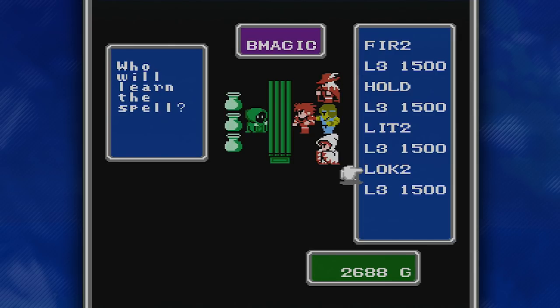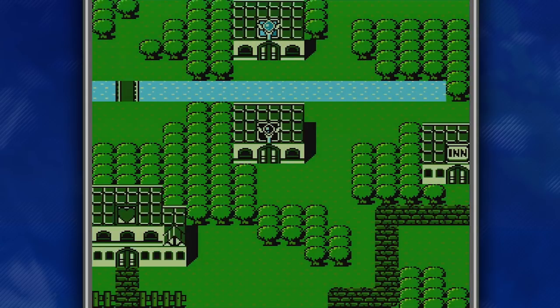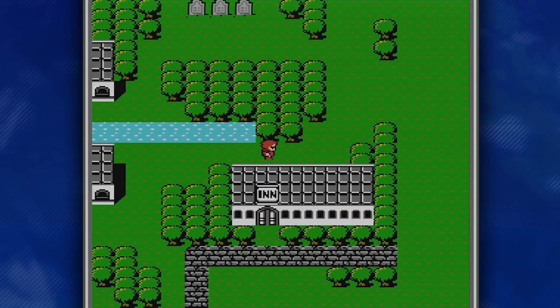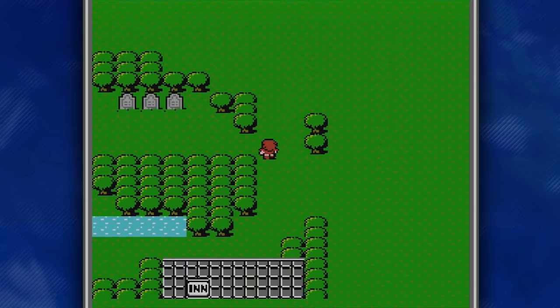We also have Lock 2, which is completely bugged. It's supposed to increase our accuracy, but what it actually does is increase the enemy's evasion — it makes us more likely to miss. So it is actually bad to use. It's not even neutral; it is straight up bad to use. So be very careful with that one. Never buy Lock 2 in this version.